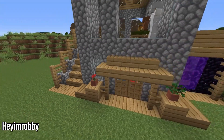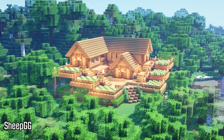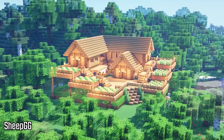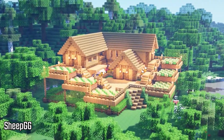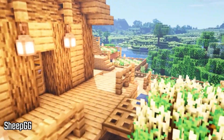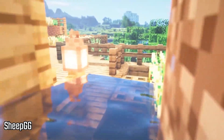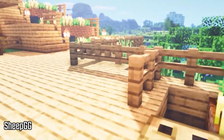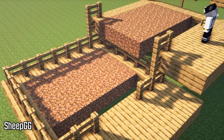The next starter house we have is by a builder named SheepGG. This one is a bit different — it's not exactly a small starter house but it is a very simple base. A lot of it is just oak logs and then dirt for the farm, so you really don't need that many materials. It's mostly just about chopping down a lot of trees. It's a very simple build but it looks very nice and pretty big, so you definitely have a lot of room to grow.